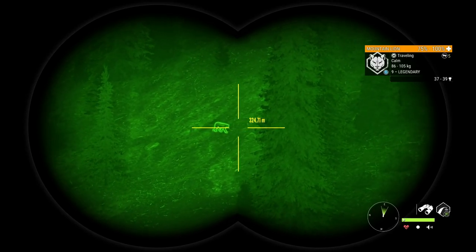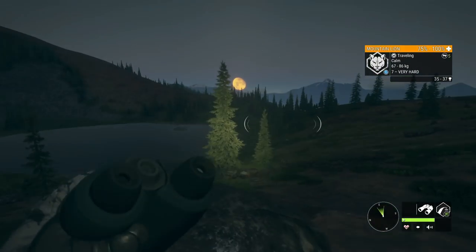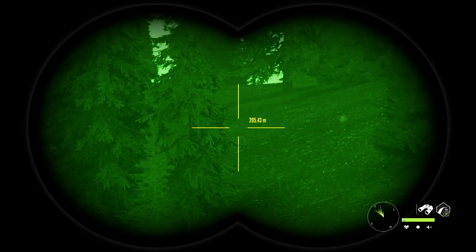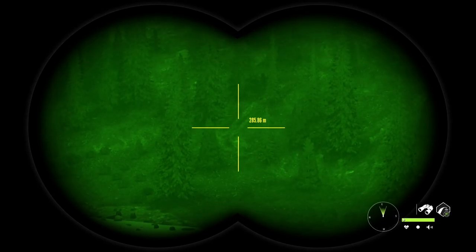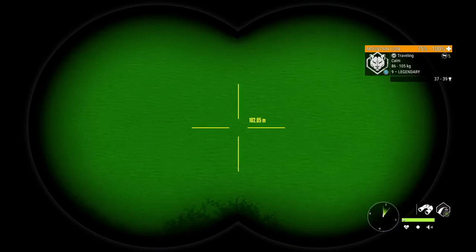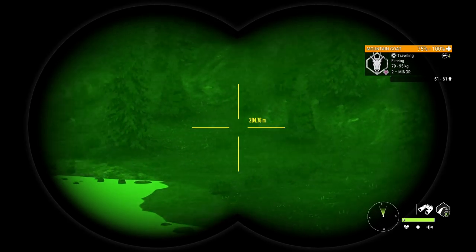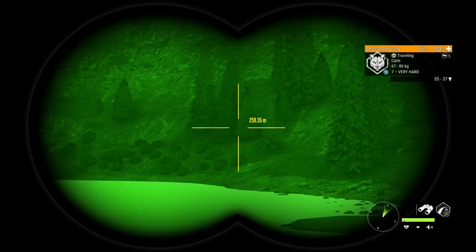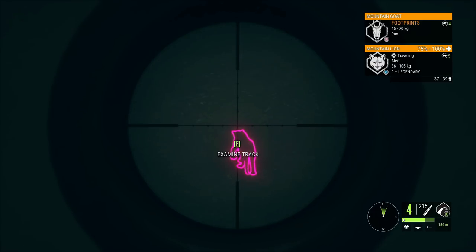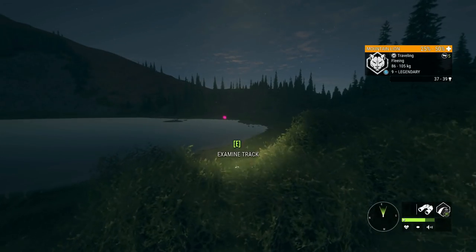Finally a level nine mountain lion! I knew one of these guys would come through. There's a level seven behind it and a few more in this direction, but the level nine is the one we're interested in. It's actually coming towards us so hopefully this won't be too difficult. We've got some mountain goats in front of us - let's keep our focus on this guy. He's going to be within range very shortly. He just went alert but we should be able to make this shot - a little dark but we can make do.